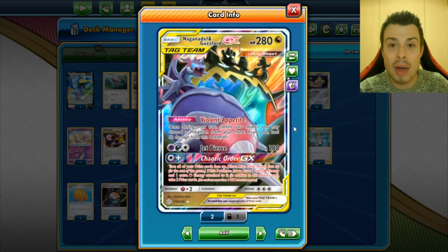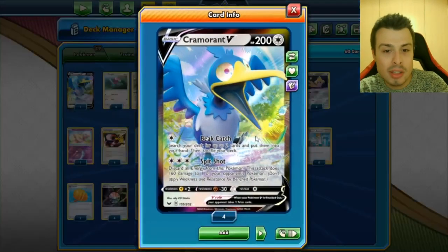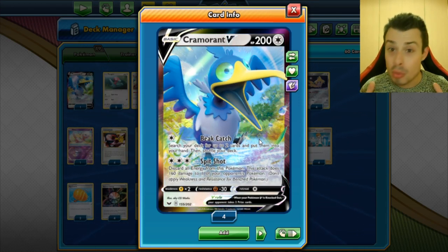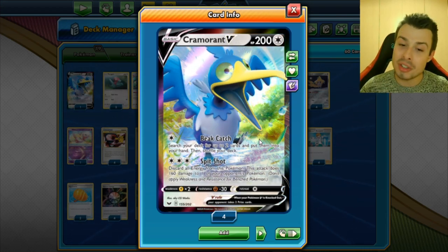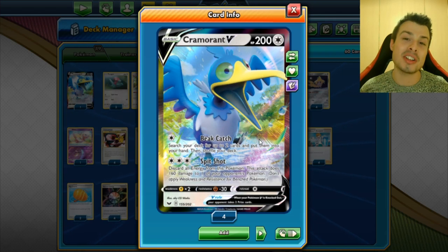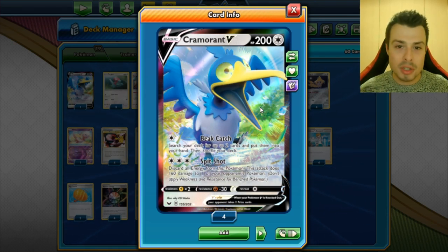Then you wanna use Jet Pierce to knock out a 2-prize Pokemon. Who doesn't bench a Dedenne, Crobat or Eldegoss in the first 2 or 3 turns of the game? In some cases they will bench more than one, and so you can punish them with Cramorant V. Cramorant V has a pretty good first attack — Big Catch — where you can search the deck for up to 2 cards and put them in your hand. You can find a Rare Candy or Porygon Z and be ready to go. But people always target Cramorant, so I don't recommend attacking with it. The reason we play Cramorant is Speed Shot — you discard all your energy from Cramorant V and deal 160 damage to any Pokemon in play. So if you drew 2 prizes with Nagalor's GX attack, then 2 more by knocking out a Crobat or Dedenne, and there's still a Dedenne to deal with — you could already win with just 3 attacks.